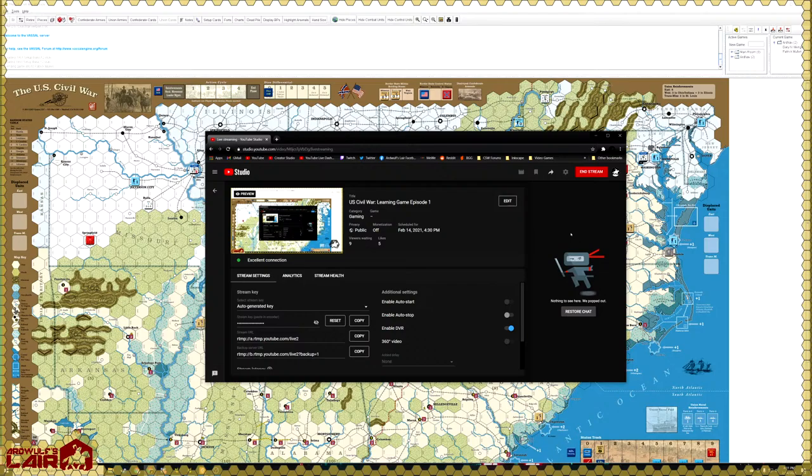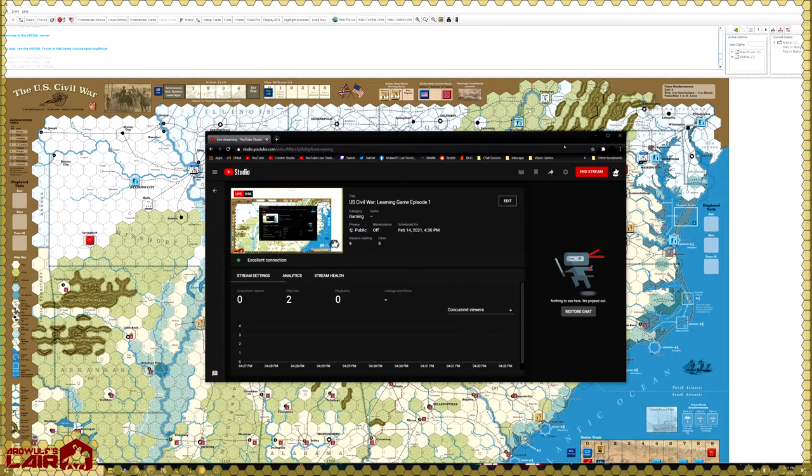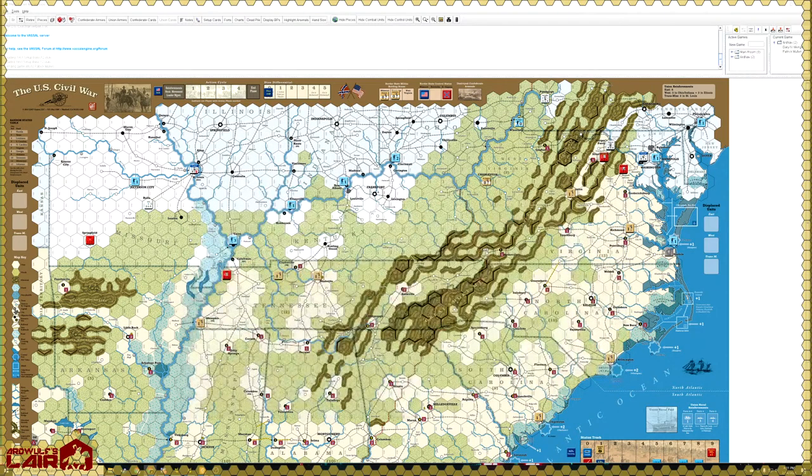Welcome everybody to the GMT Games U.S. Civil War by designer Mark Simonich. Pat and Gary introduce themselves and discuss which side to play. They agree that since the Union goes first, it might be better for Gary to play Union from a rules-teaching standpoint, but they decide to switch sides.